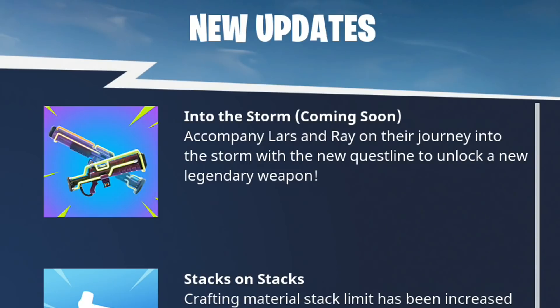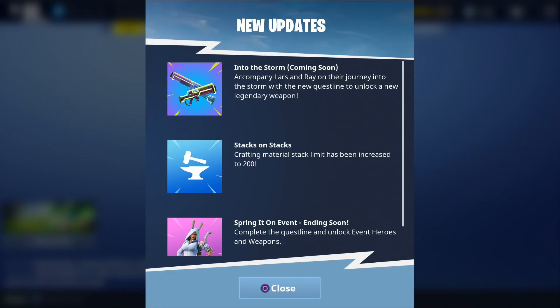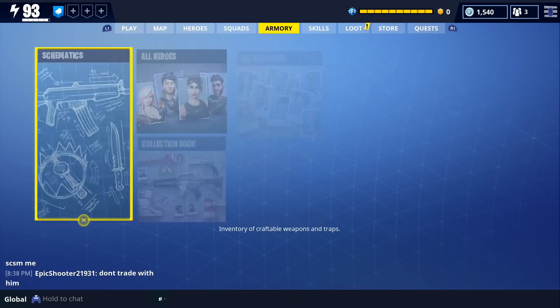The new quest line is to accompany Lars and Ray on their journey into the storm, and we'll unlock a new legendary weapon from it. The new Into the Storm event is going to begin tomorrow, April 11th. I just wanted to point that out for those who haven't logged in and seen it yet — this is what a couple of the new weapons look like.